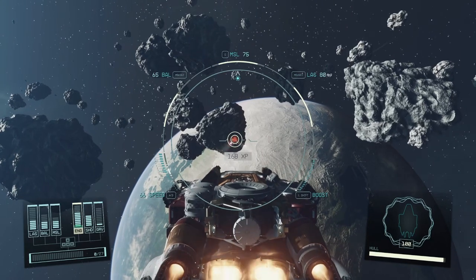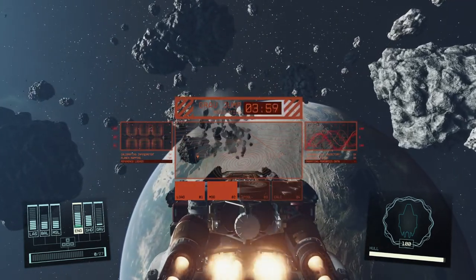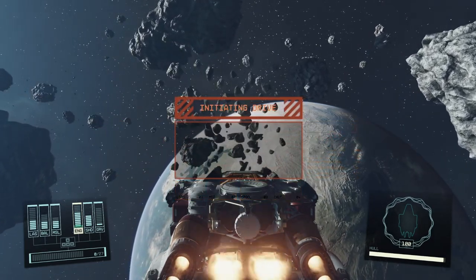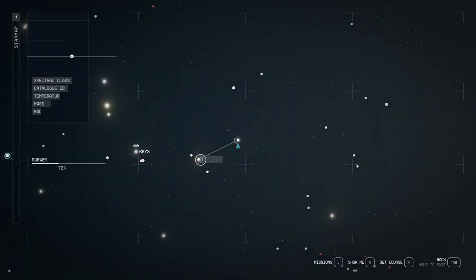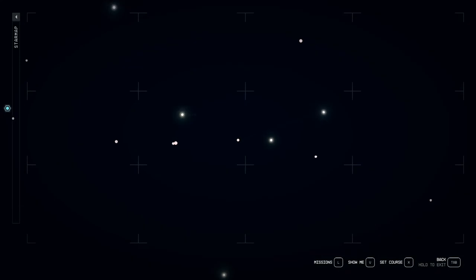Instead, red stars mean that you haven't visited that star system on the way to the star you've selected. You can only fast travel to systems you have already discovered, so you'll need to visit each system along the way. Once you have gotten to the system just before it, it will no longer glow red but will change to a white star without a glow, indicating you haven't discovered it yet but can travel to it.